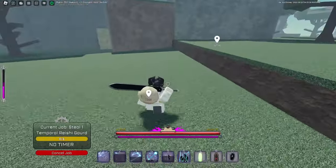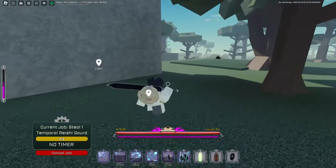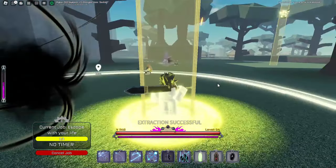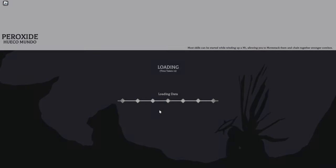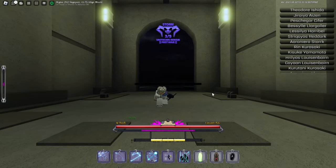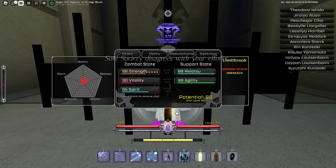First things first, in order to get a strange ore, you just simply need to do any type of invasion. This is the lowest type of invasion rank that I'm doing. I already have my first custom shrift weapon as a low level player, so it's really not that hard to get it. You can actually get strange ore fast and easy if you just keep spamming invasions.